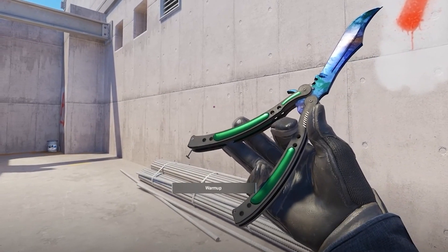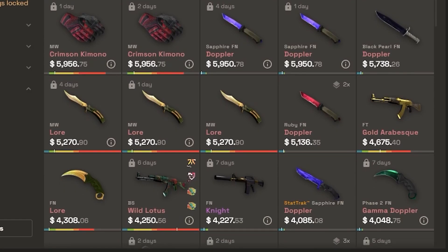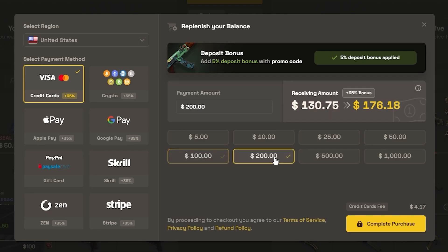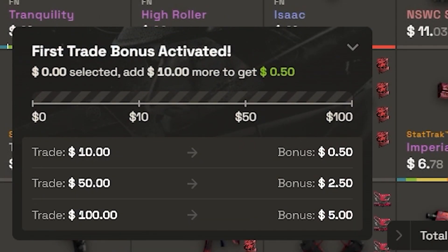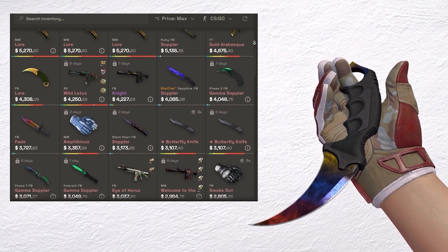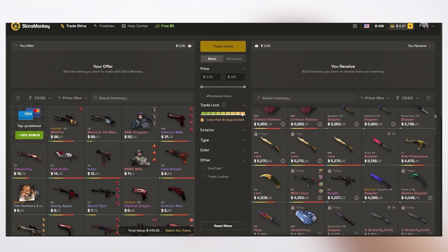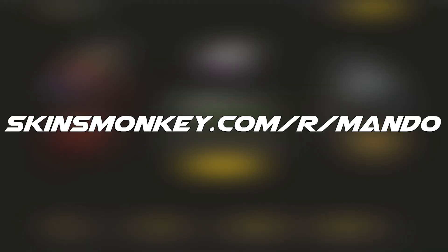Today's video sponsor is SkinsMonkey. SkinsMonkey is a buying and trading marketplace for your CS items. It makes a safe and easy way to trade out your inventory for something new. By using my code MANDO, you can get a deposit bonus of 35% alongside a free $5 in your first trade, with a max bonus if you spend $100 or more. With a large variety of skins, deposit options, and daily, weekly, and monthly giveaways, they're doing a great job rivaling other competition. If interested, it'll be the top link in the description below.